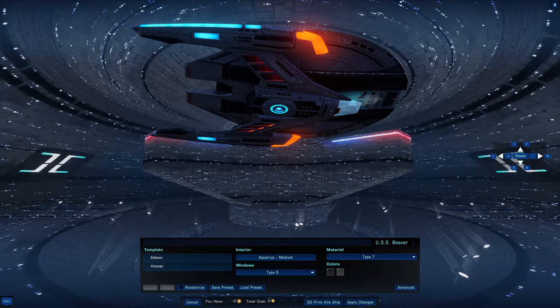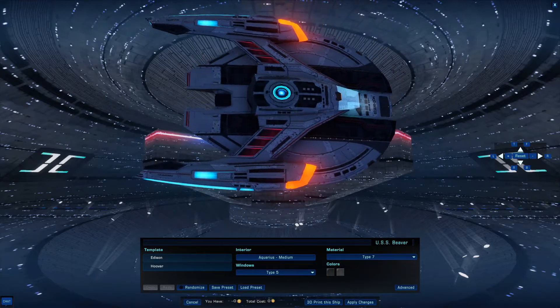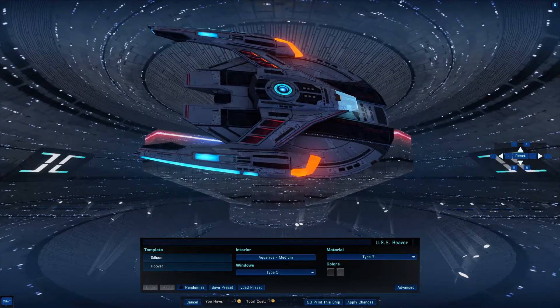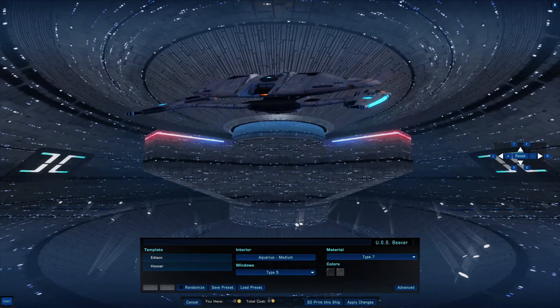There is a Temporal Destroyer variant for all three. This will put an overview on all of them, because they all have the same basic features. The only differences being one has a cloaking device, one has a battle cloak and singularity powers, and the other is a Jem'Hadar Vanguard ship, which means it has escorts.